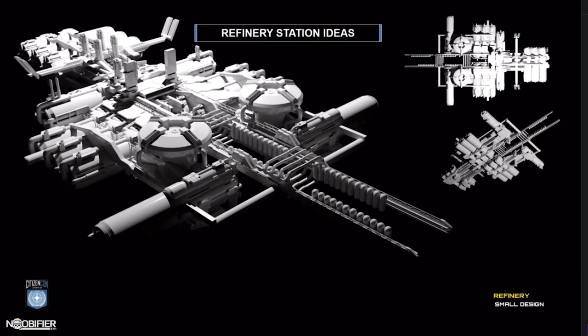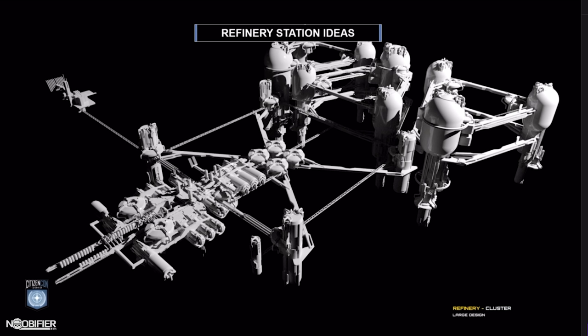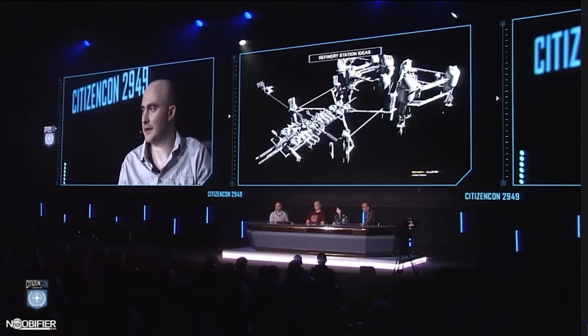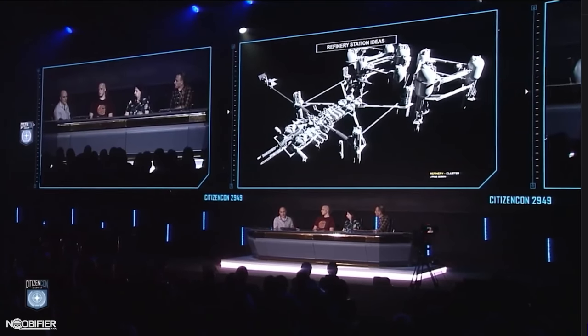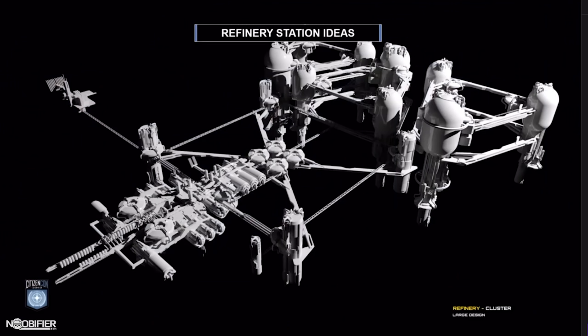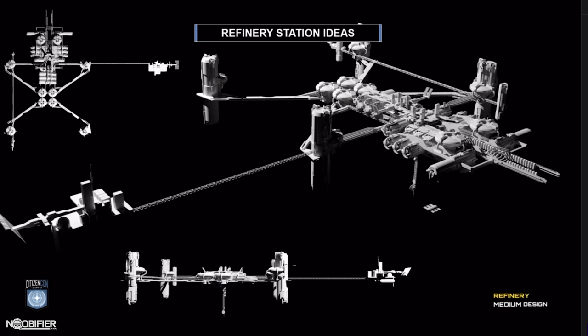Let's move on to some refineries. We like the idea of something exposed, sharing some common elements from other stations but where the protective layers have been stripped away, so you can see the inner workings. We also like the idea of something skeletal, with lots of negative shapes and arrays of components — which can describe the scale of operations. Large quantities of arrays imply a more established operation. We also wanted something with struts leading off from the main hub, having a bit of fun with what these stations could feel like in zero gravity.